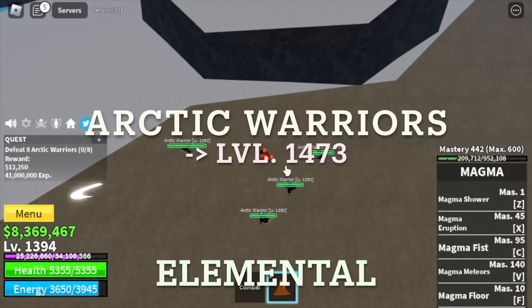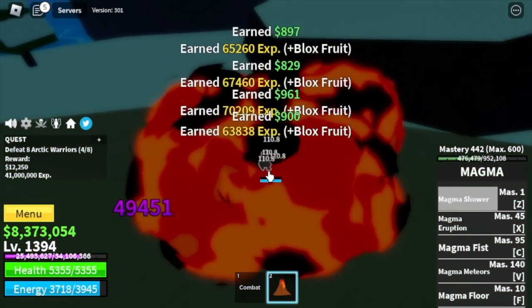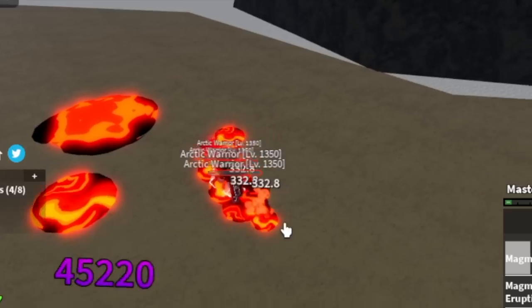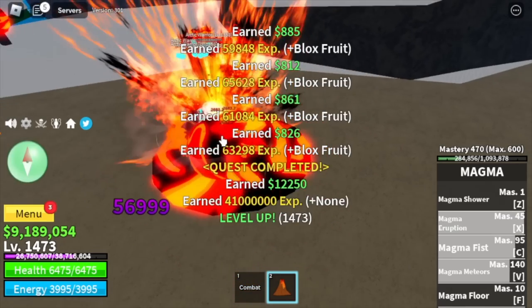For the target at Ice Castle: Arctic Warriors. Elemental is in effect and you only need one skill to defeat them — imagine that. Grinding here is really easy. Target level 1473.